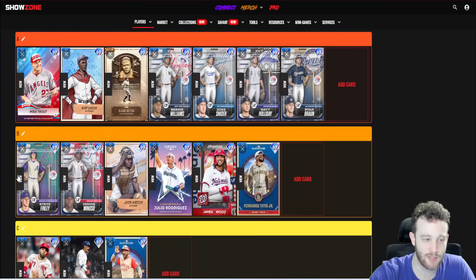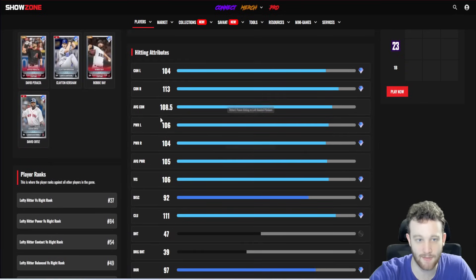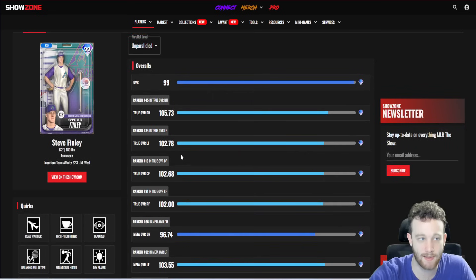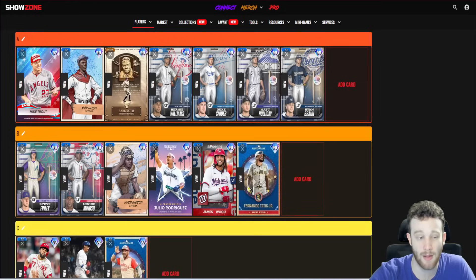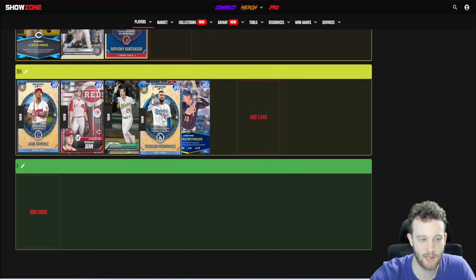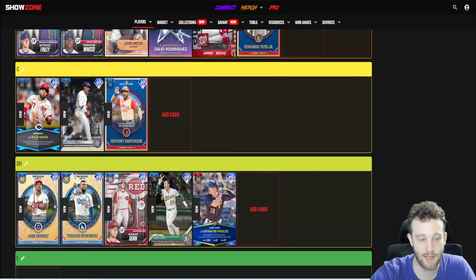Steve Finley is statistically worse than Duke Snider but his swing is probably better than Duke's. He also has first pitch, dead red, and breaking ball quirks — they're starting to give those out to basically everybody. Statistically just not up there with Duke: 104/113 contact, 106/104 power, 111 clutch, decent fielding — and as a primary center fielder, you're probably playing him in a corner so he loses five reaction. He's decent. Better swing than Duke, everything else is probably worse.